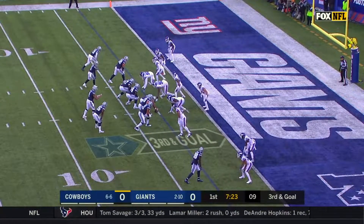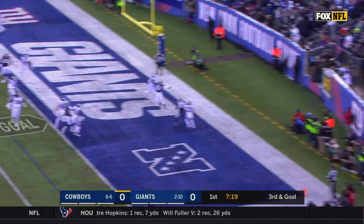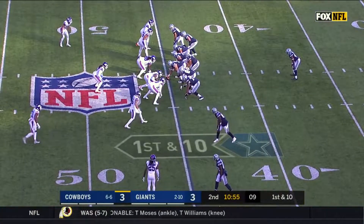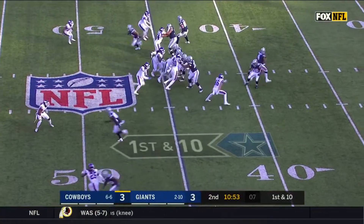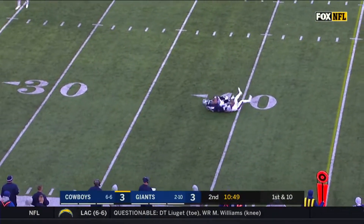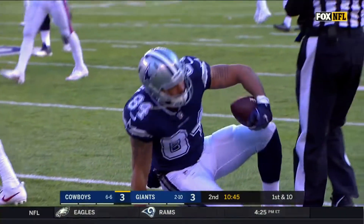And they're doubling Dez down at the bottom too. Prescott looks that way, now looks left, now looking for anybody. Throw into the end zone, knocked away. Dixon was in, coming in — he had one catch already in this game. Faked the run. Prescott steps up, lets it go and it's complete. What a catch by James Hanna.